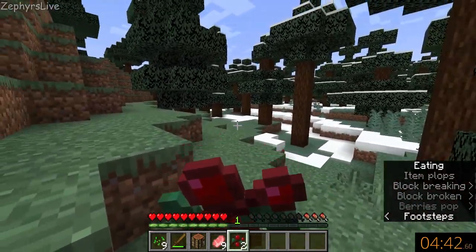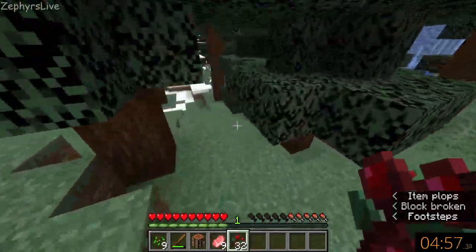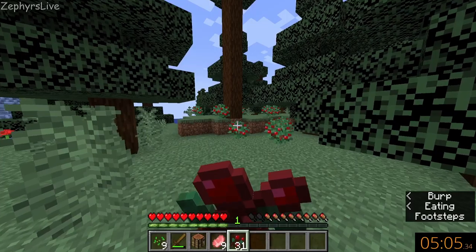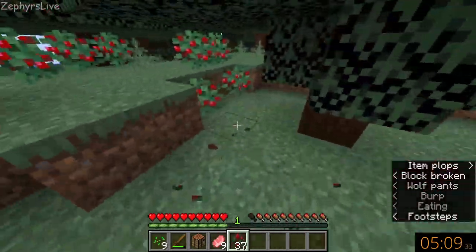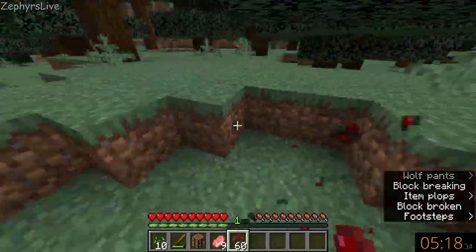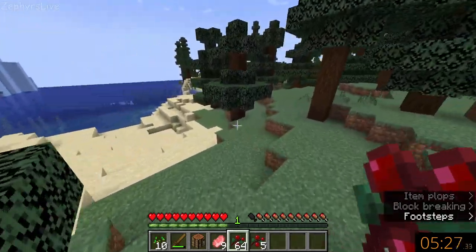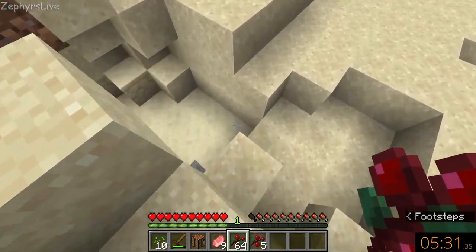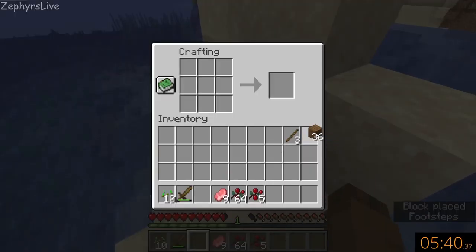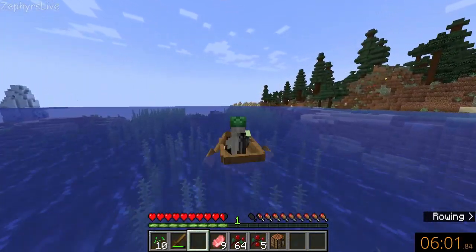Luckily there are some berry bushes over here, so I'm going to harvest all of these for food. Now where would a chicken be? I don't think chickens are in this biome all that much — I'm sure they could be here but I don't actually know the game mechanics that well. At least for now we've sorted our food issue. I think we just kind of get in a boat and go far, far away from here — let's go straight and hopefully get somewhere with some chickens.